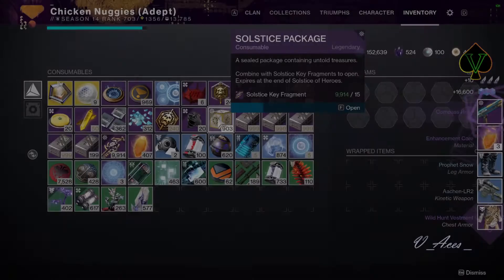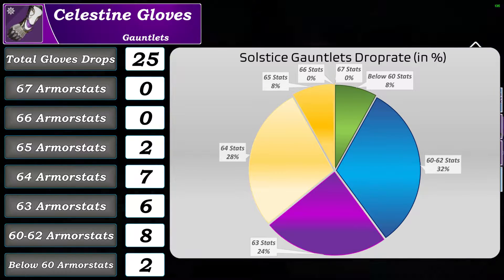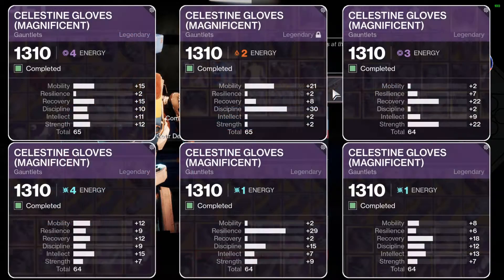Now let's look at the Celestine gloves. There were a total of 25 gauntlet drops, of which 2 had 65 armor stats, 7 had 64 stats, another 7 also had 64 stats, and 6 had 63 stats. 8 gauntlets had armor stats between 60 and 62, and only 2 drops had armor stats below 60. Here is an overview of the 6 top drops I received.